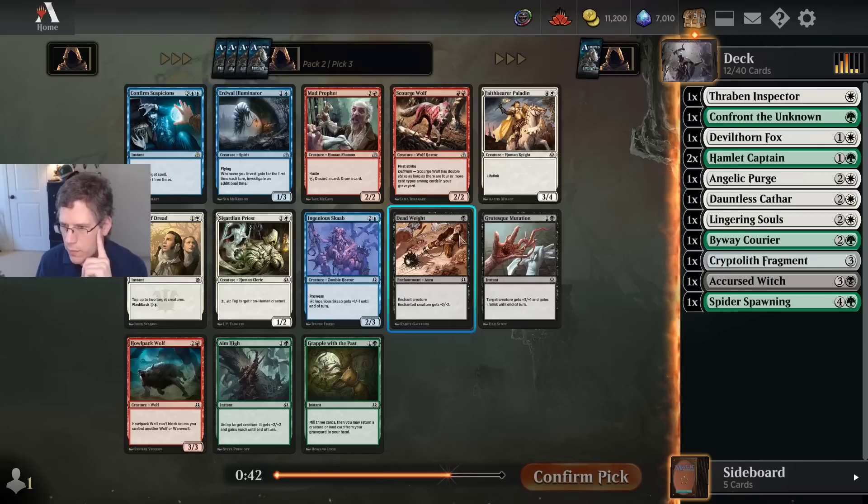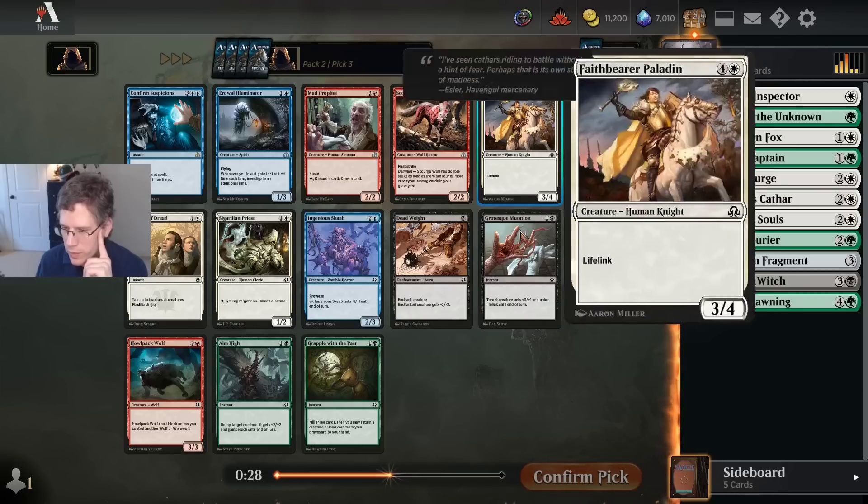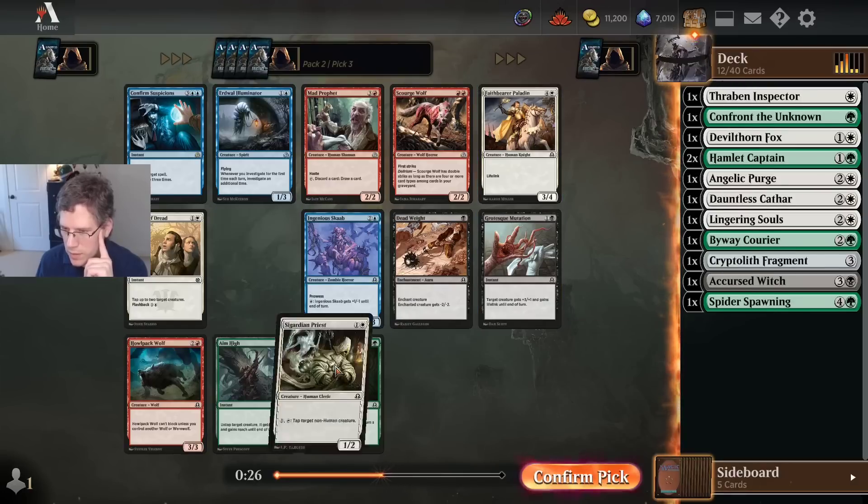Erdwall Illuminator — if I'm playing Confirm Suspicions, that would be great. This pack is mostly cards I'm not really going to play. Barrelby Paladin isn't the worst card in the world, but it's pretty expensive for what it is — it usually doesn't make my deck. I'm just going to take the Priest.